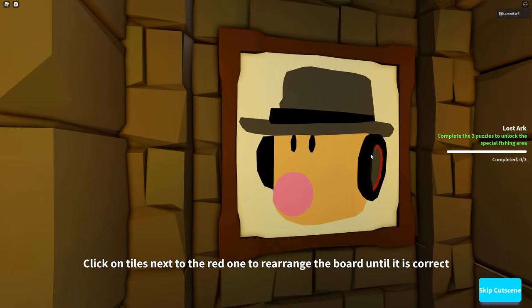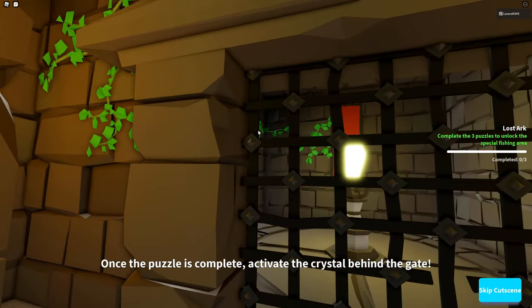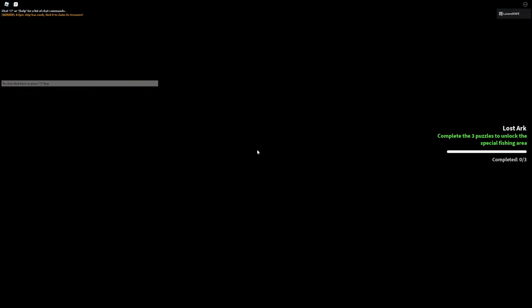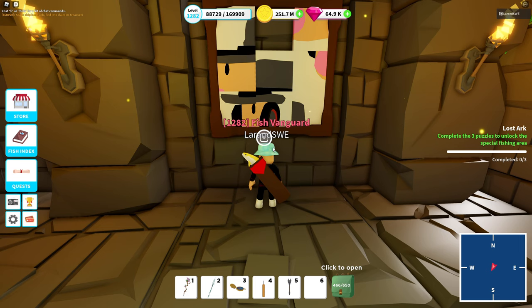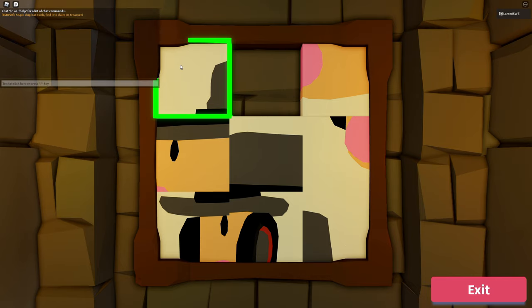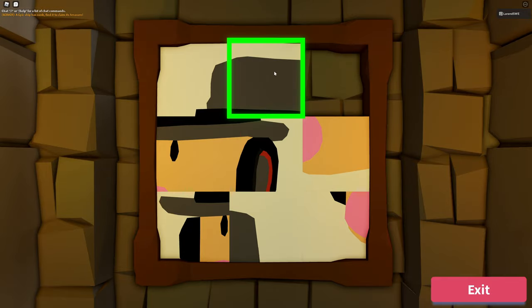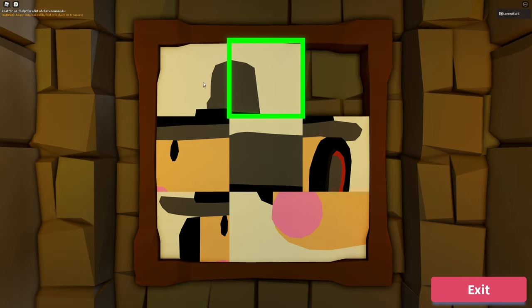Here you have a short cutscene showing — I believe it is Bulk. You have scrambled pieces and you need to open this gate. You need to match the picture on the right side with the scrambled picture on the left side. This piece is actually correct from the very beginning, so that's quite easy. Since this is the left corner, you want to put the right corner right next to it.